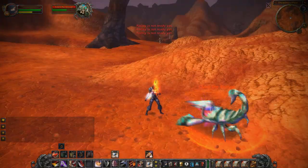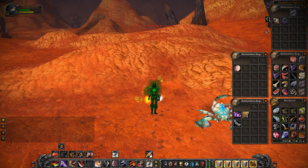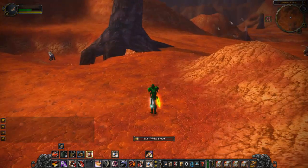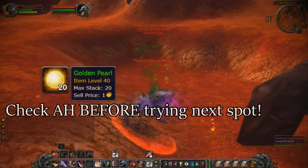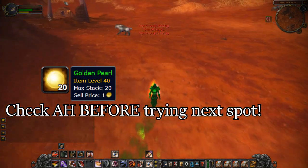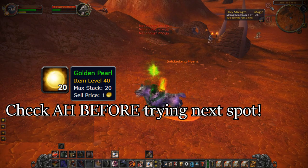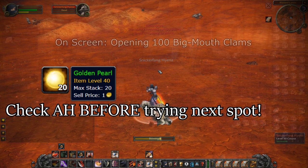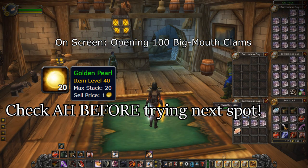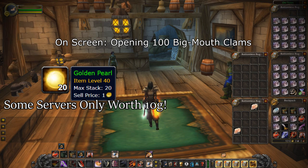There are two last spots I'm going to show you, and in these you're going to be farming the same item off basically the same mobs — playing the lottery when farming here. Check your auction house to see the value of Golden Pearls on your server before you try these spots. These spots also benefit rogues since you can pickpocket, or mages because they can AoE farm here. For example, on my server Golden Pearls were selling for about 50 gold each just a week ago, but one commenter told me that on their server Golden Pearls are selling for just 10 gold — and if they're only selling for 10 gold, they are not worth farming.